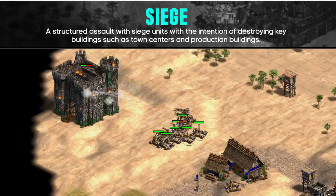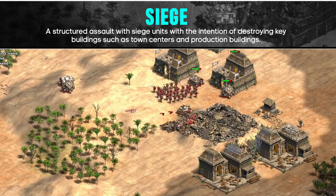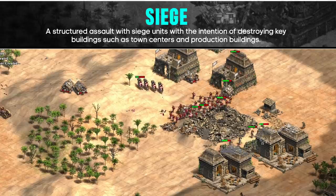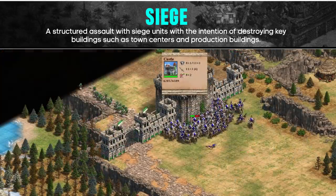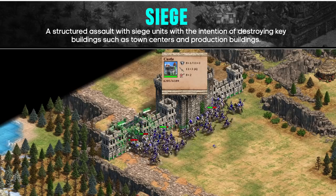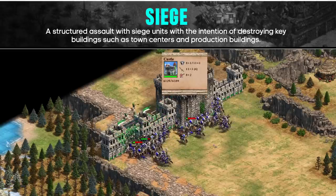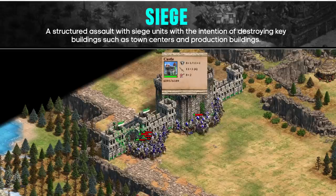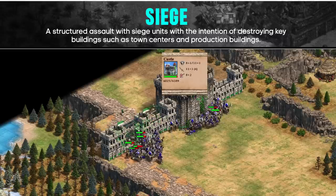If your opponent is a civilization likely to go for a castle to produce their unique unit, such as the Spanish, a Castle Age siege push is not a good idea unless you know your opponent isn't on stone. If your opponent does get a castle up, changing the location of your attack or giving up on it to expand your economy is necessary. In Imperial Age, sieging is similar — you still need to protect your siege with other units, but there are more layers as more units are available to both players, along with potential for castles to support a siege push. Most attacks in Imperial Age are either sieges or raids.